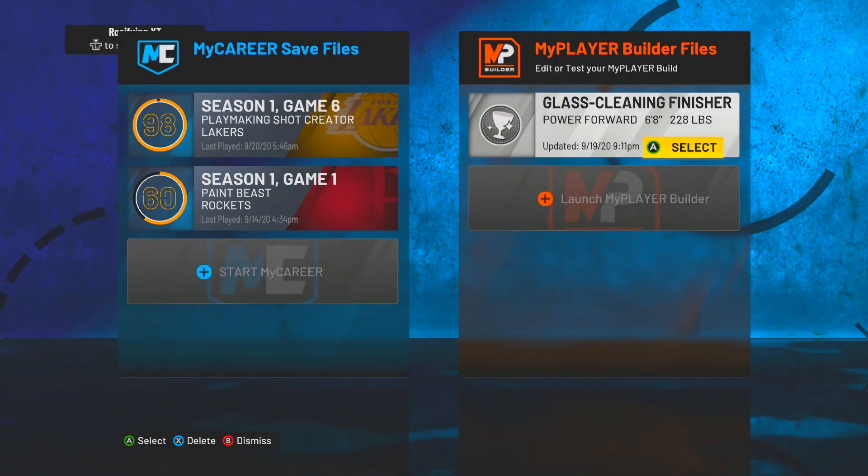I'm back with another video. I've been doing a lot of build videos but y'all seem to like these. I like making them because it shows different builds — everybody wants to make the meta build, but there are other builds out there. This is gonna be one of them: the Sharp Facilitator. This is a great build. We're gonna have a knockdown shooter with a lot of defensive badges, a lot of shooting badges, a few playmaking, and no finishing.